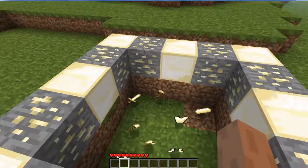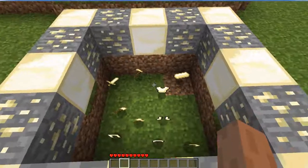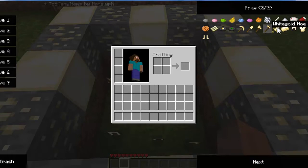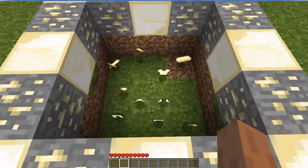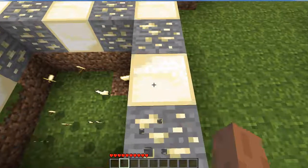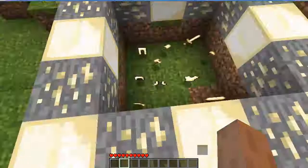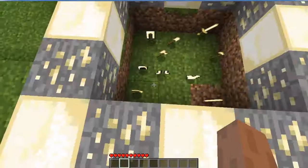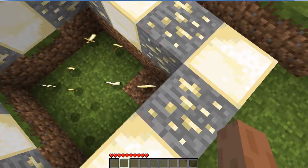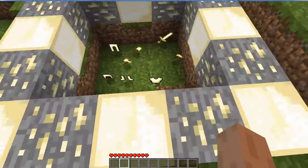So what this ore mod actually adds is one new ore. You can craft all the normal items such as if you were using diamond. So these are all the items that you can craft. Here we have the ore which you can mine, and the block which takes up nine ingots. So you don't actually get a diamond type ore — you get an ingot like you would if you had iron.